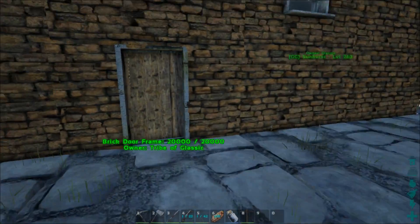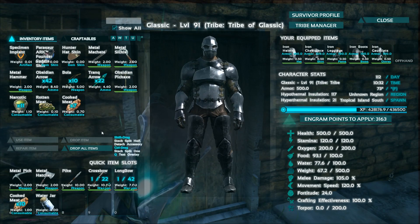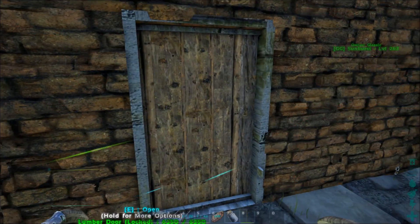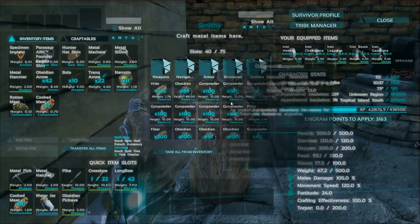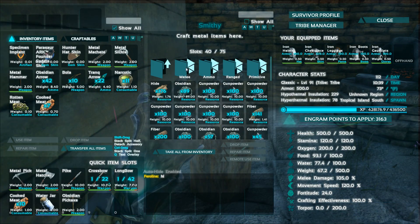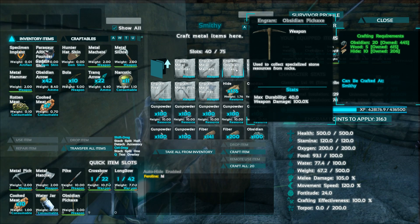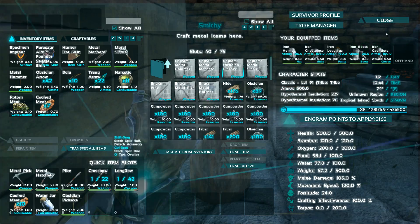Alright, now let's get to it. The first thing you need to do is make yourself an obsidian pick. We've got ourselves an obsidian pick here — it's pretty straightforward to make. You just learn the engram, go over to the smithy, go to Weapons > Melee, and you'll see the obsidian pick. You just need 20 obsidian, 5 wood, and 10 hide.